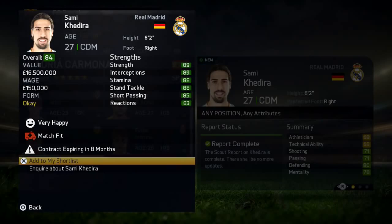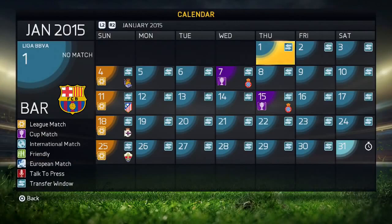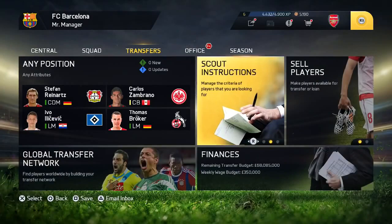So you can see here, we found a Sam Kadera expiring in eight months. I basically put him on my shortlist at that point. And now we're in January, so he's down to the last six months of his contract.